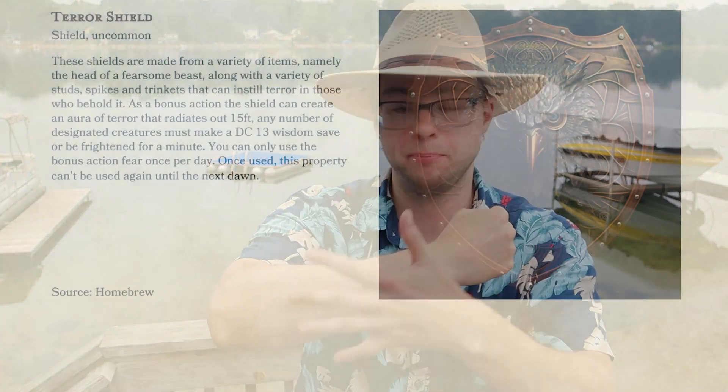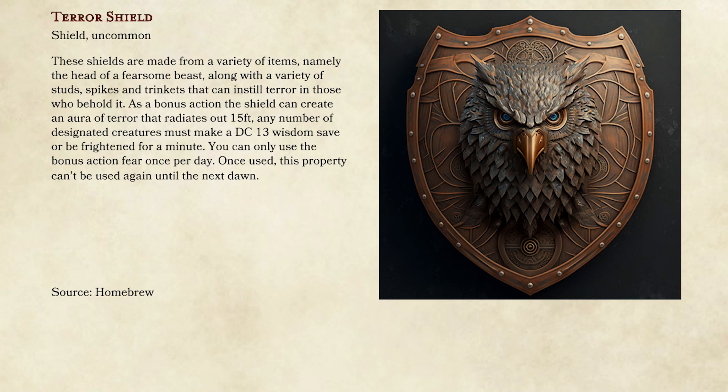Number three is the terror shield. I don't have an actual shield, but this basically has the face of a beast — like an owlbear, dragon, whatever — something scary. As a bonus action, you can hold it out and use the command word to make creatures within 15 feet make a DC 13 Wisdom save. If they fail the check, they are frightened. You can only use this once per day, and creatures can make a save at the end of each of their turns.